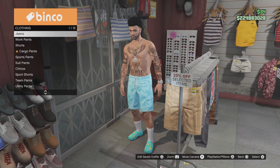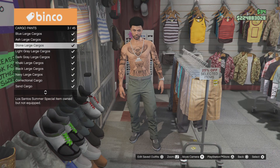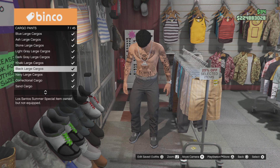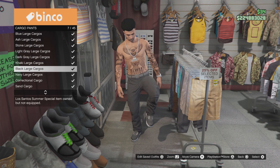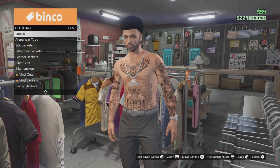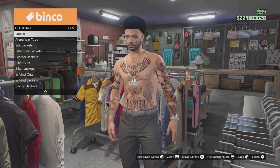Go to cargo pants and you want to get the black one — black large cargo pants at slot 7. Then you want to go to tops.